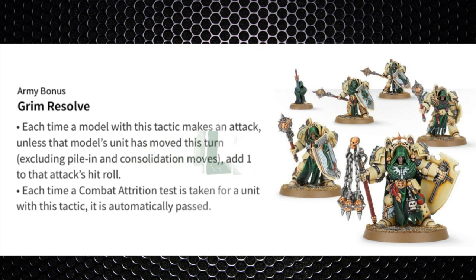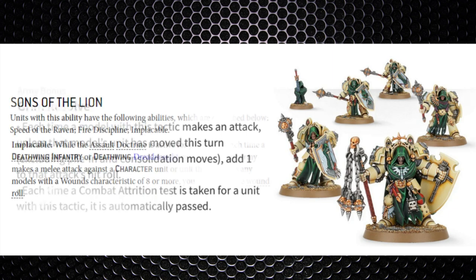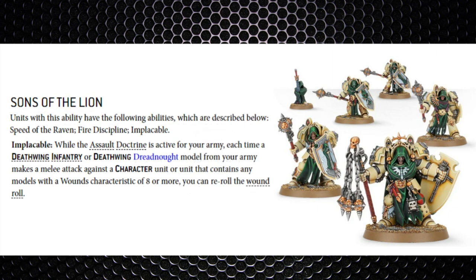The Dark Angels chapter tactic is Grim Resolve — if they remain stationary they get a +1 to their attack hit rolls. As these guys are a melee unit, it's only going to happen in the second round of combat. They've then got the super doctrine Sons of the Lion with the Implacable ability: in the assault doctrine, any Deathwing infantry unit making a melee attack against a character or a model with a wounds characteristic of 8 or more can re-roll wound rolls. Not too bad, since you can be using three of the battle rounds for the assault doctrine.